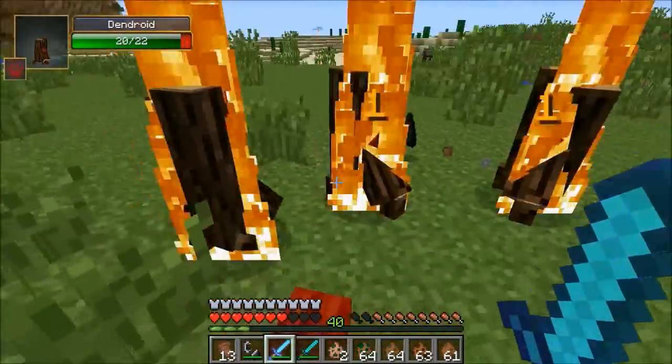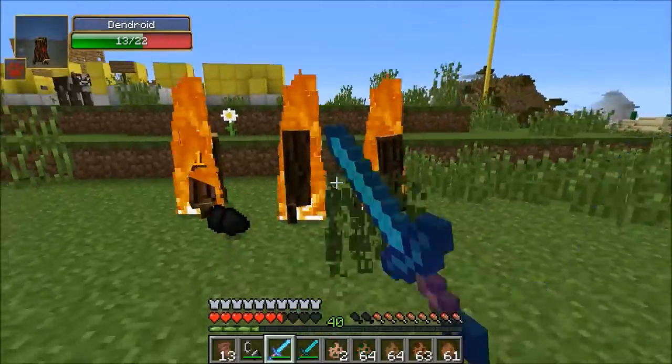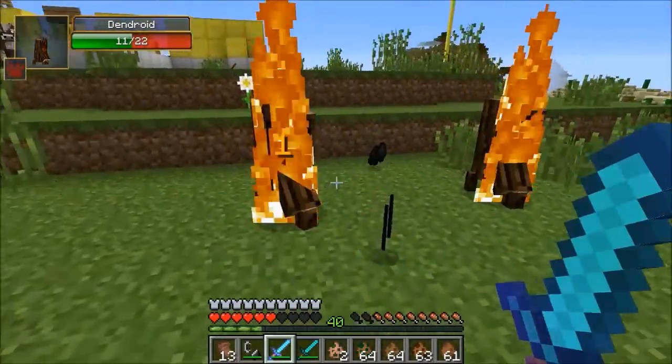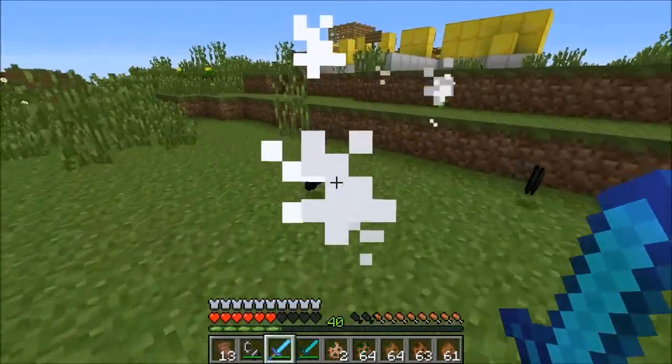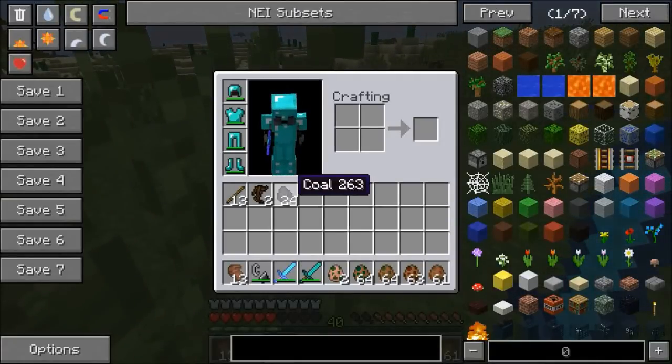One thing you can also do is summon in a bunch of little Dendroids. You're going to get so much stuff as you kill these dudes. Let's finish him off. Since they're on fire, they're dropping coal instead of wood. We got 24 coal, two roots, and 13 sticks from that.